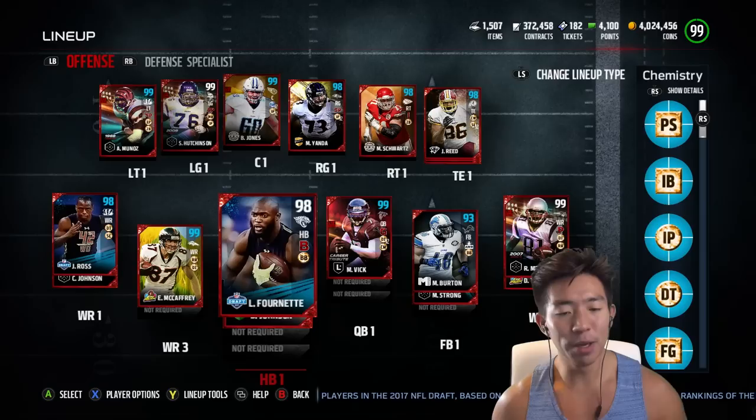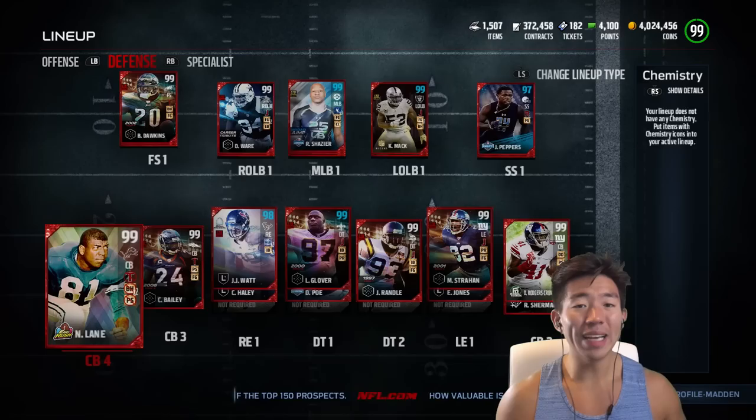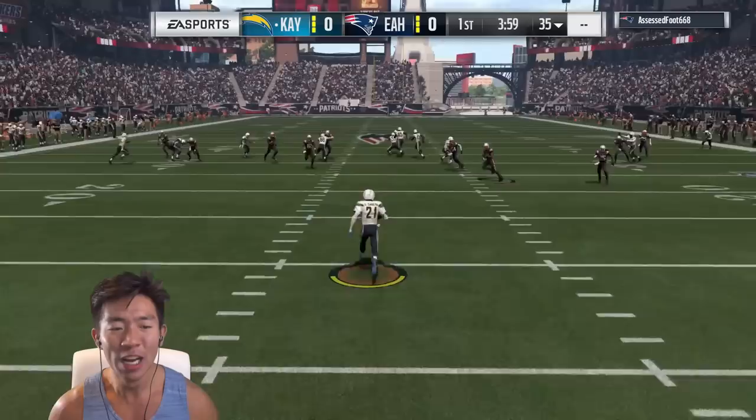We have a pretty beast team on offense and defense is equally beast. Dawkins and Jabril — this card will cover man. I always want my strong safety to be able to cover. We have amazing corners, amazing line, amazing linebackers. Alright guys, no further ado, let's get to it. Let's get to the kickoff. We're taking on the opponent — Chargers uniforms, let's go do it for the Chargers!